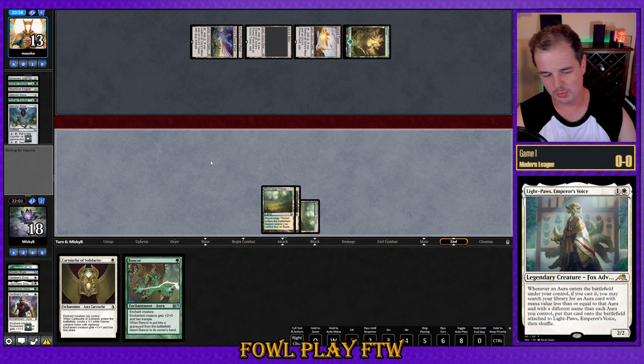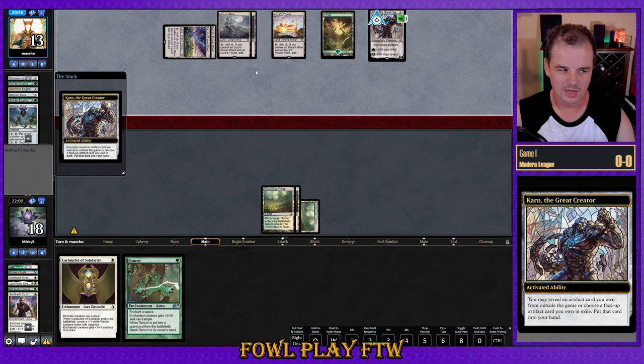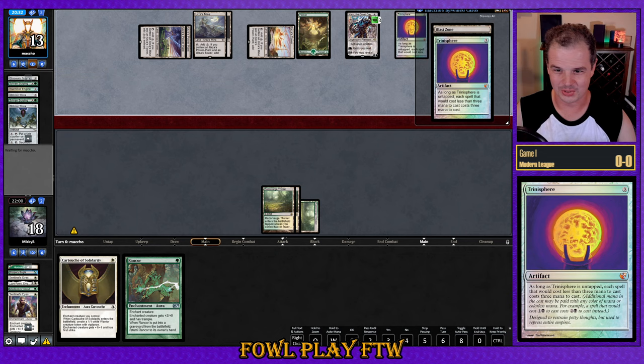If we're playing around Oblivion Stone it was wrong to get Rancor, but if playing around Karn it's right to go for Rancor — so I think we lost out on a coin flip. Karn the Great Creator from our opponent now, and they search out Trinisphere. That one is well and truly locked. That's going to be a concede.